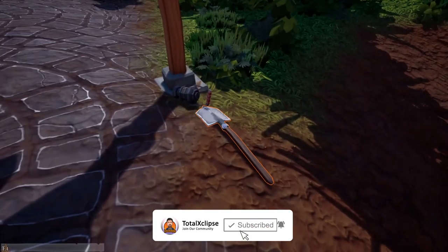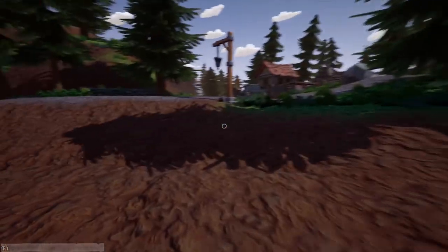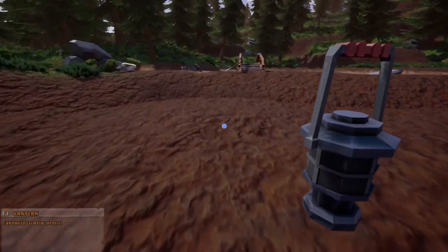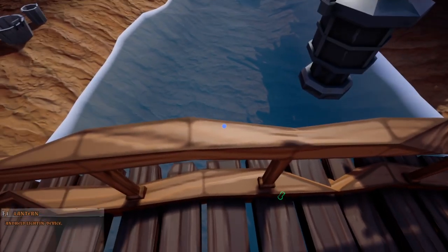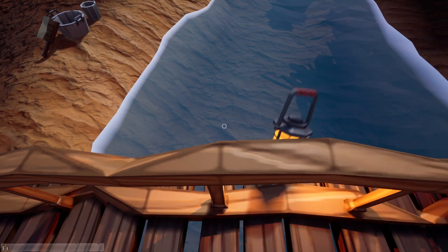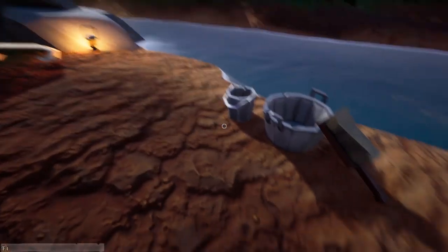I haven't actually played this, so this is first impressions. I'm going to go about guessing all of the controls, and if we need help I will search for a tutorial — but it seems quite easy. So this, I presume, is our patch of land — our claim. We can use E to pick up things and mouse click to switch items on and off. We have what we need here to start panning for gold.